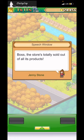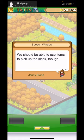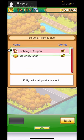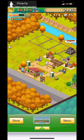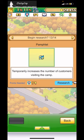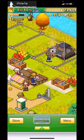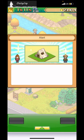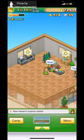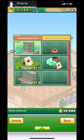The store's totally sold out of all products! Jenny explains the store refills every three months at the start of a new season — and we can use items to pick up the slack in between. Using the item refills all products right away. I need to research another pamphlet to boost popularity. I'm making about 4.9k with 2.9k profit — I'm making moolah!